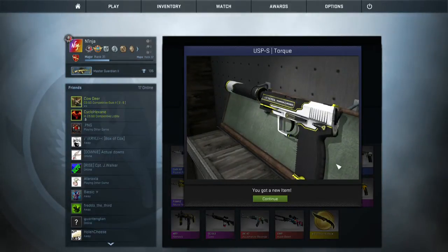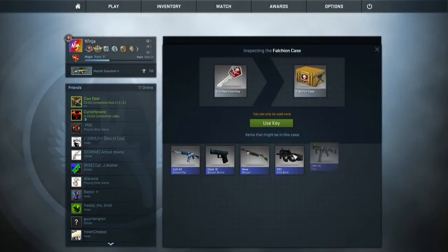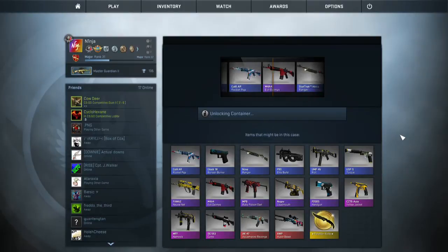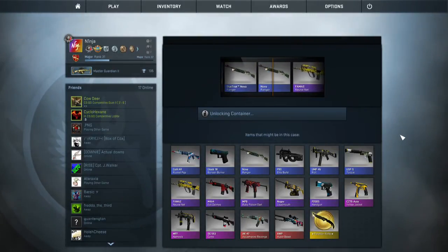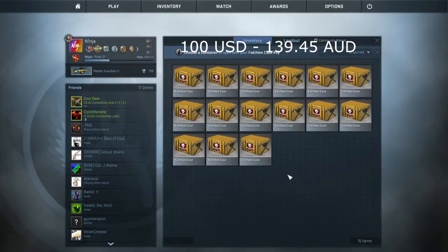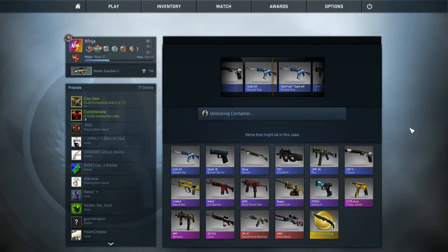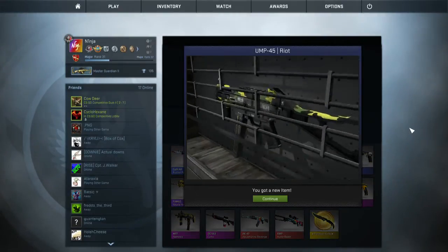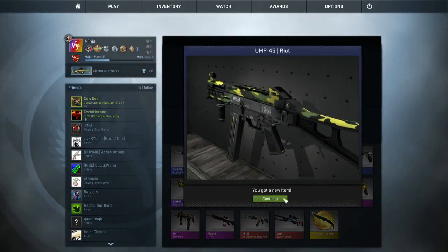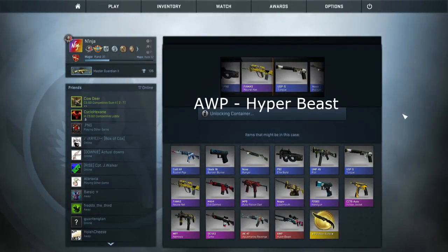Seriously, we're just scrolling through these. Just think about this - this is Australian dollars as well, we have to convert it. If you want to convert that, it's just a solid hundred dollars US, and then convert that to Australian - it's a lot of money that is getting wasted here. I could have bought one of these Falchion knives - I just thought it would be great to give away, you know. Have a bit of fun. I'm not having fun. Just blues, there's another red going by.